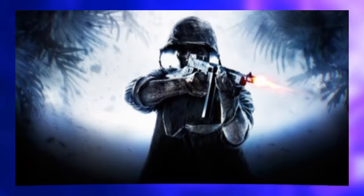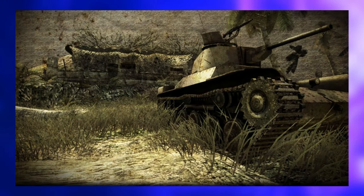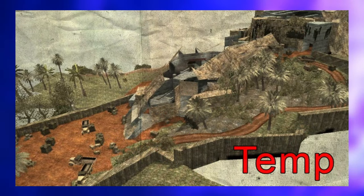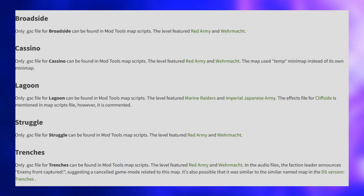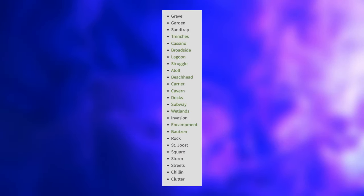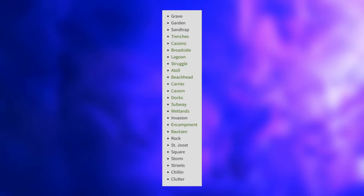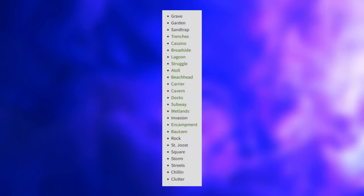Scrapped Multiplayer Maps — World at War has an extensive array of scrapped multiplayer maps. Among them: Atoll was described as a small to medium-sized Pacific island ideal for Free-for-All, Team Deathmatch, and War; Beachhead was envisioned as a battleground amidst bloodied sands suitable for intense vehicular combat; there was also a map titled Carrier — funny enough, also a map name in Black Ops 2. Additionally there were scrapped maps called Cavern, Docks, Subway, and Wetlands. According to the World at War Breeze wiki, there are allegedly more string files for minor cut maps called Broadside, Casino, Lagoon, Struggle, Trenches, Encampment, Boutsin, Grave, Garden, Sand Trap, Invasion, Rock, Saint Hoost, Square, Storm, Streets, Chillin, and Clutter, though the site does not elaborate further. Some of these could be cut maps, early versions of final maps, or something entirely different.